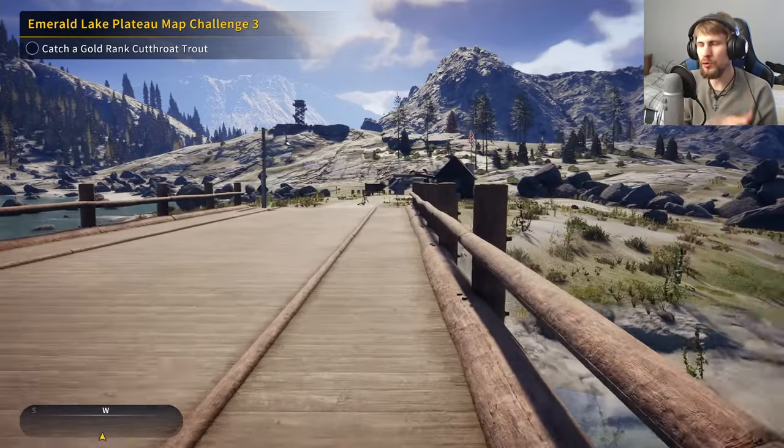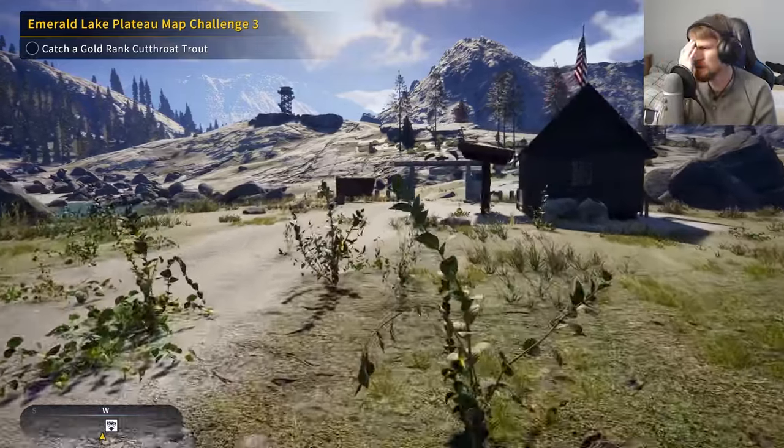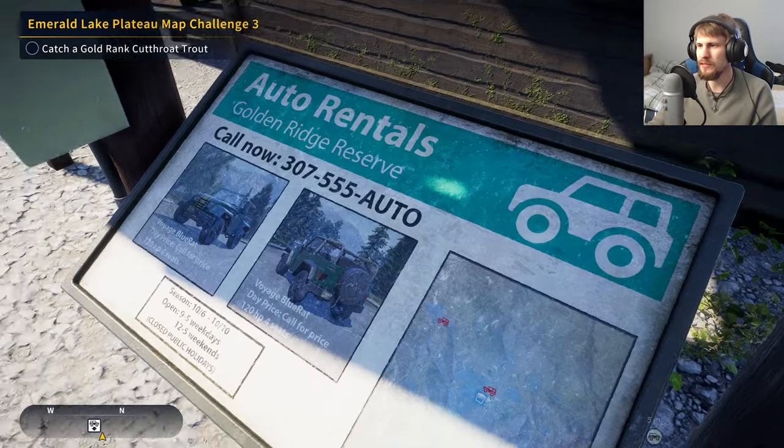The cutthroat trout can be caught at gold rank with hook size 4 and 3, and silver rank with hook size 5. So I expected at least something to have been interested in the bait there. But we're going to see if maybe the spinner setup will give us a little bit better odds of getting what we're after.